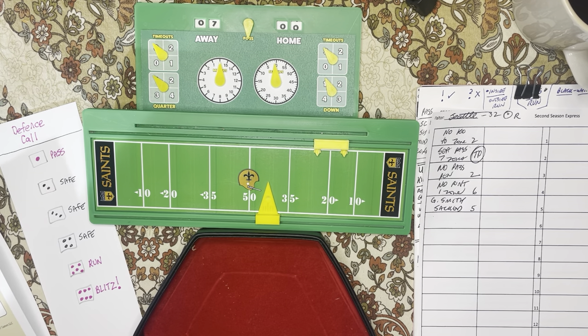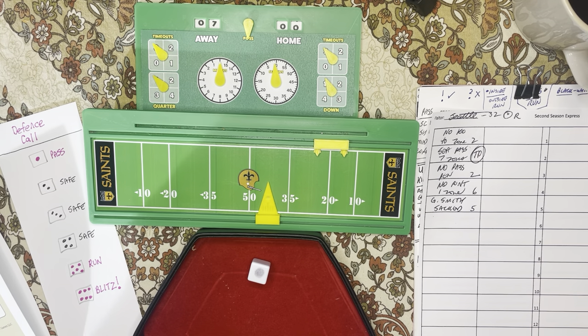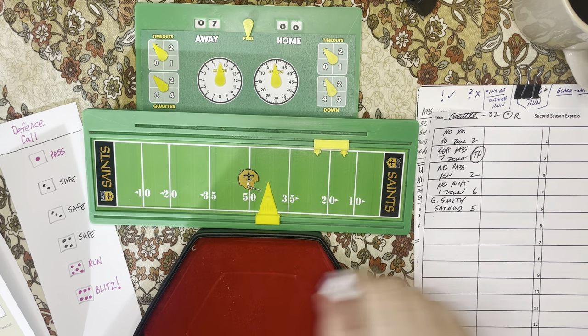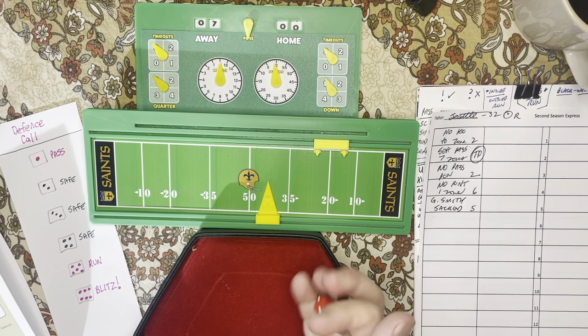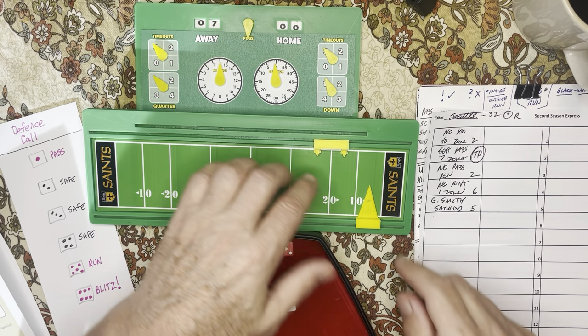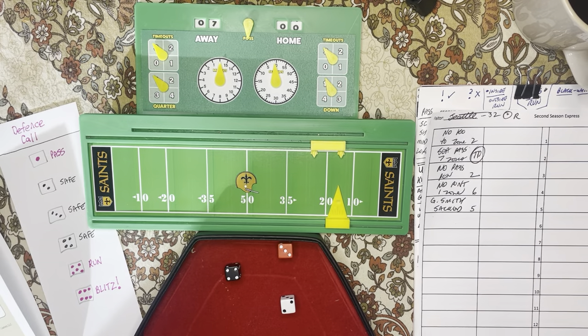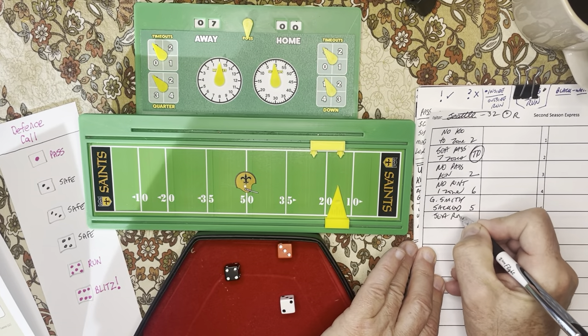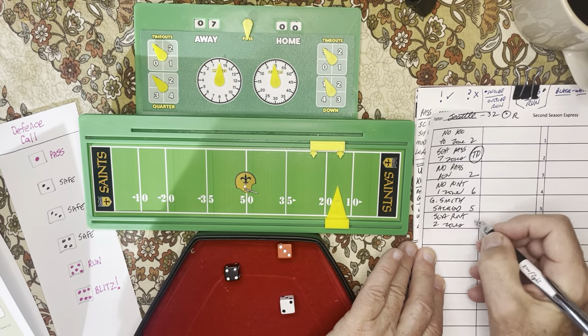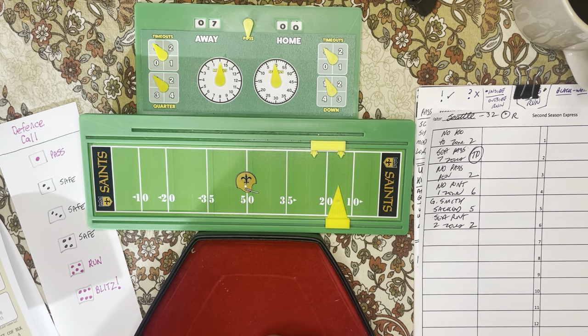When you're sacked on this side of the field you move back; if you're sacked near the end zone you stay where you are. So Seattle moves back into zone five. Now they either go for a field goal or go for it. Field goal from here — they're a C for long field goals. You have to roll the decider die and get a dot to try for it. A C from that distance would be 11-16, so probably not worth it. Seahawks are going to punt and try to pin New Orleans in.